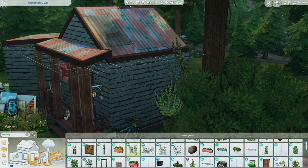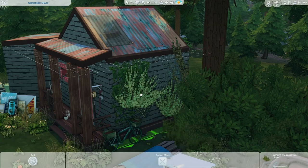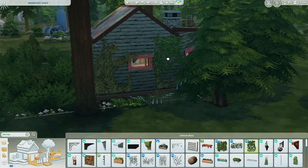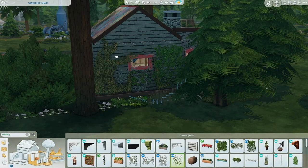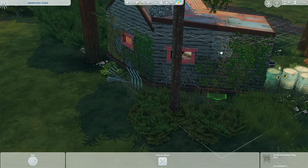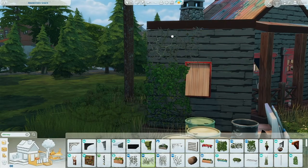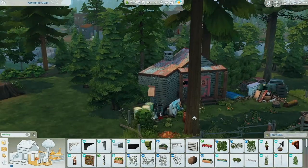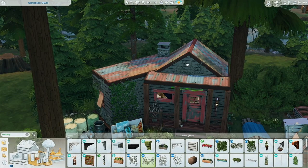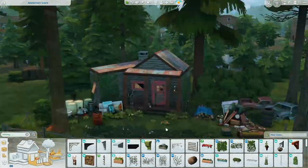Now I'm going to take forever putting more vines and ivy growing up the side of the house all the way around - it wasn't looked after, after all. I used a couple of pieces of ivy from debug and then I think the rest are from the Vampires pack. I was going to use the Cottage Living ones but I kind of liked the dead vines from the Vampires pack, so I combined the dead ones and the alive ones from that pack, just trying to blend them together and wrap it around the house so it looks overgrown and uncared for.